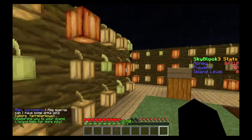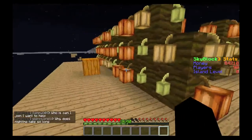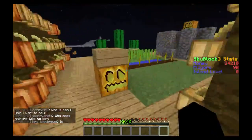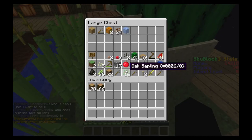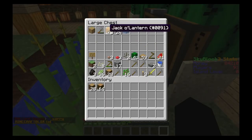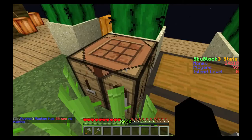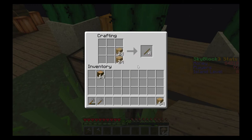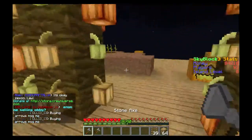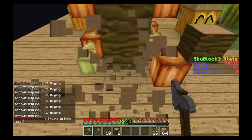Let's build ourselves a good cocoa bean farm. I'm thinking of leaving it like this. I do need a bunch of ladders. I just hit myself, so I'm going to eat this apple because I'm hungry. I need to chop down that wood, convert planks to sticks and sticks to ladders, because I definitely need ladders. Lag is picking up.